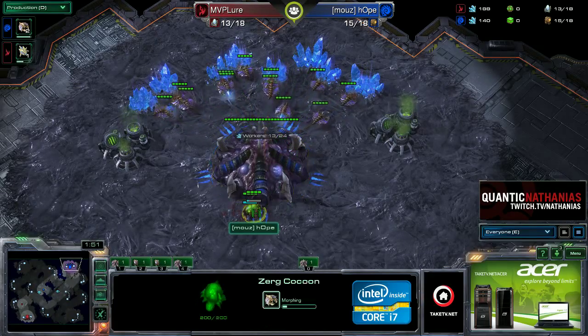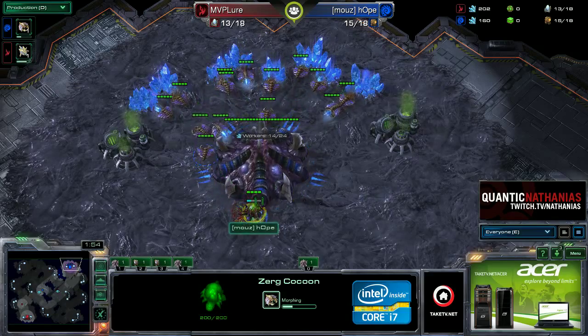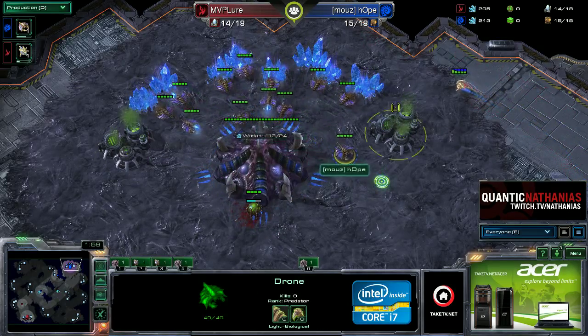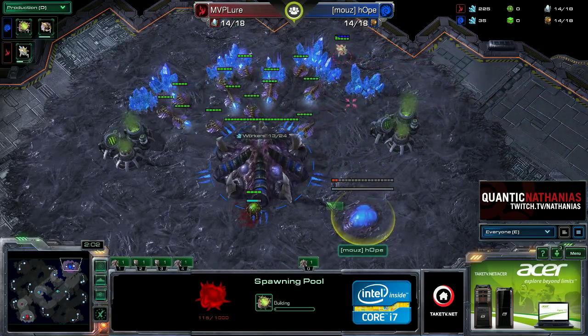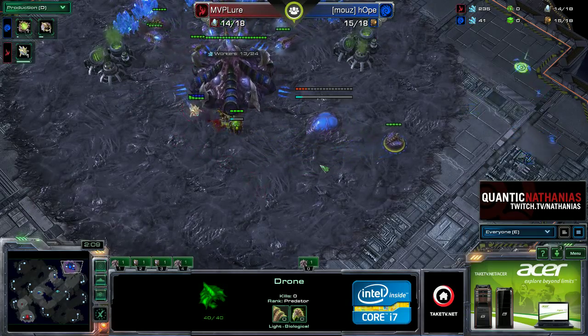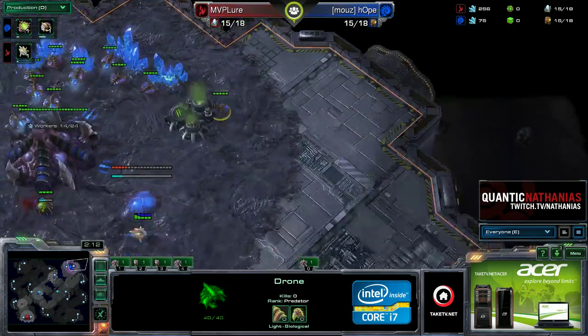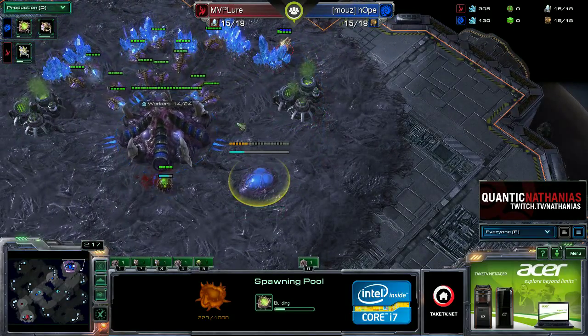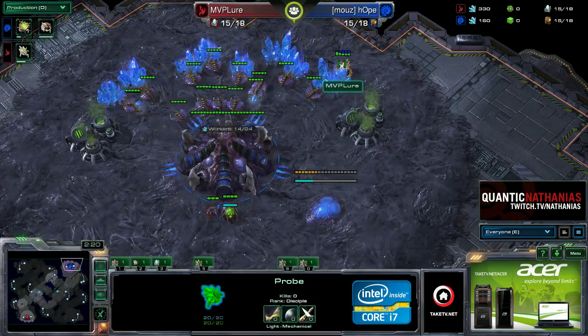It's going to come down to whether Hope makes another drone — looks like he's going for either a 15 hatchery or a 15 pool. With the probe already here, he is going to start that spawning pool, and we should see him try to get a hatchery up relatively soon. He's actually checking for any kind of hidden proxy cannon rush that could threaten the pool or the mineral line.